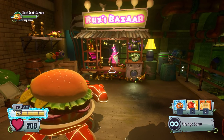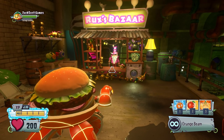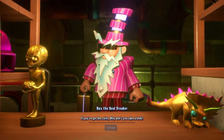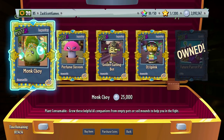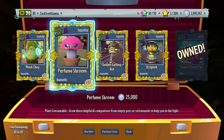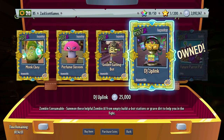What's up guys, Zach Scott here playing Plants vs. Zombies Garden Warfare 2. Rux is back with what he's calling Bots and Pots, so let's take a look at what he's offering. He's offering pretty much the things you've seen before. I've never received DJ Uplink before, so I'm glad that's now available again. I also picked up Monk Choy, Perfume Shroom, and Golden Gatling Pot, but DJ Uplink is new to me.